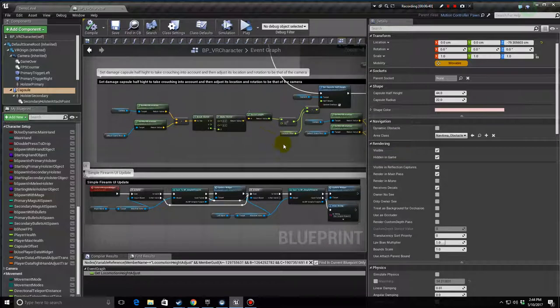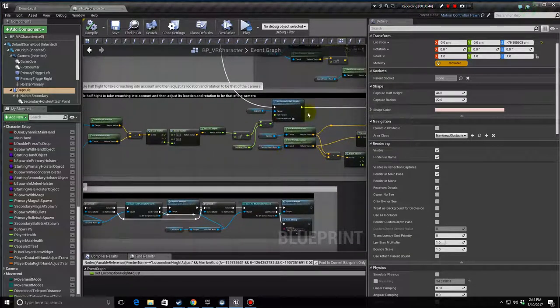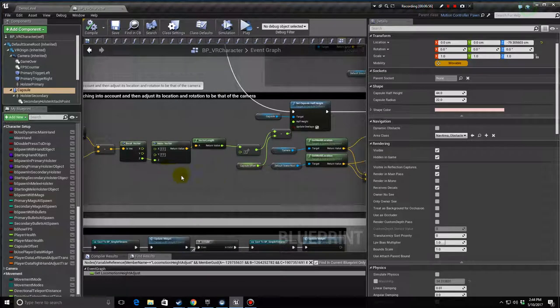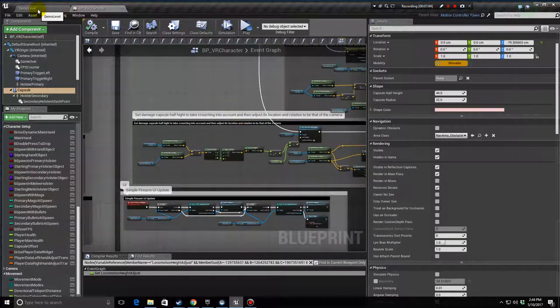The capsule offset is there to make sure the capsule is the correct distance down from the camera — it brings the capsule down slightly so it's not completely over the top of your character's head.